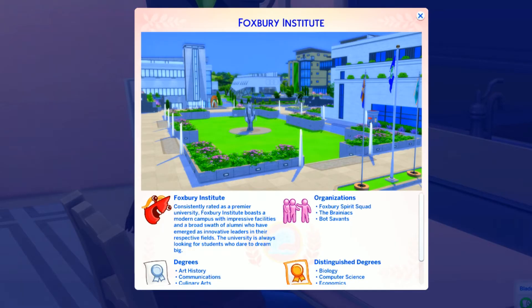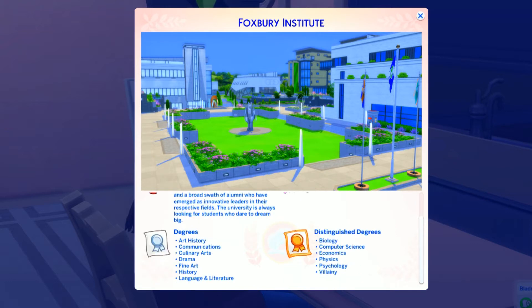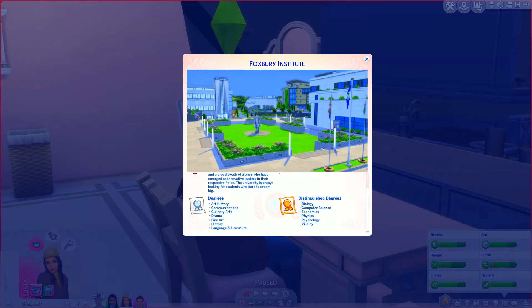Foxbury Institute is consistently rated as a premier university, boasting a modern campus with impressive facilities and a broad swatch of alumni who have emerged as innovative leaders in their respective fields. This university is always looking for students who dare to dream big. Organizations here are Foxbury Spirit Squad, the Brainiacs, and Botsavent — oh, simbots! For Foxbury the distinguished degrees are biology, computer science, economics, physics, psychology, and villainy. The basic degrees are art history, communication, culinary arts, drama, fine arts, history, and language and literature. Villainy apparently means wicked or criminal behavior.